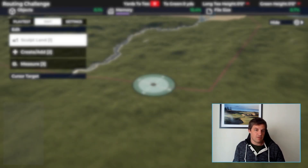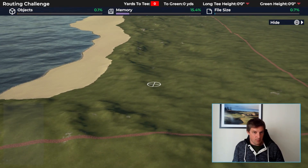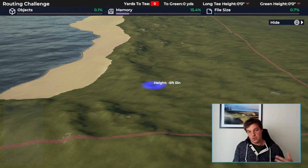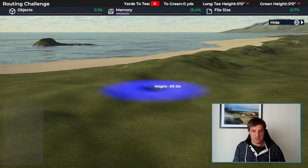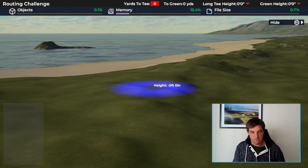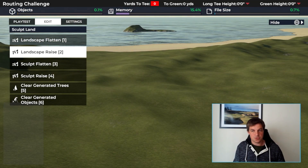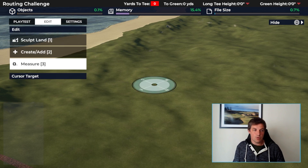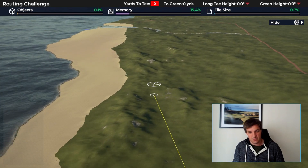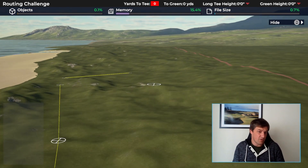The next thing to be really careful with is the dunes and how they complicate matters. As a reminder, the constraint is that you can't sculpt more than five feet — minimal land movement. Five feet looks like very little; essentially we're just using it to massage sight lines and find holes that are already there. So if you're routing from up high and going 'that's 300 yards, we can go that way,' you've missed the point of the challenge immediately — you're not looking at ground level.